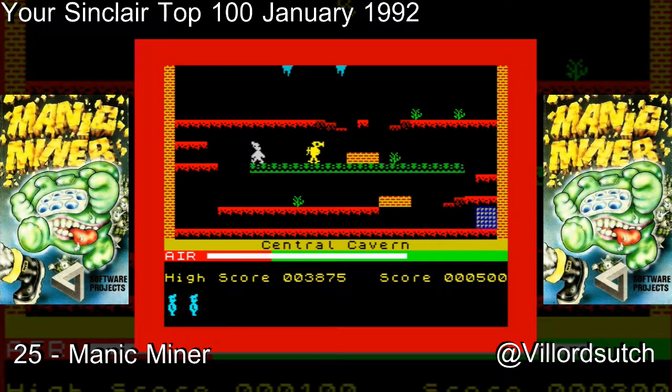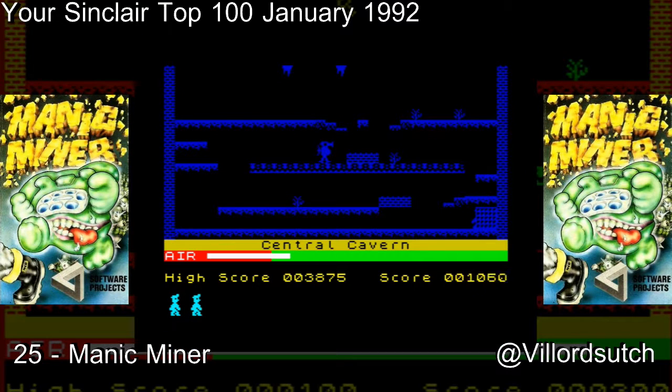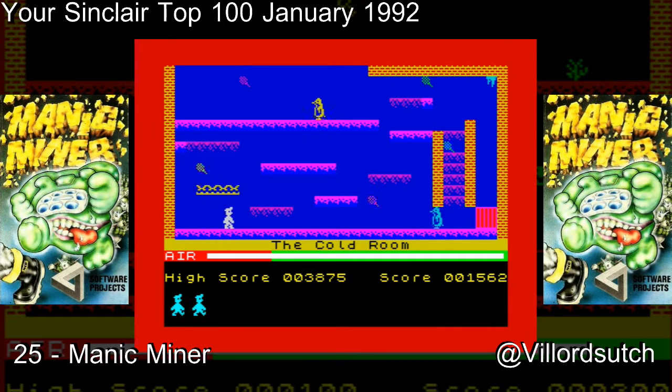As with Jet Set Willy, I am fairly crap at Manic Miner, though I have got a bit of skill. In all honesty, I prefer Manic Miner to Jet Set Willy, mainly because these levels are isolated — you can concentrate more on completing one screen at a time. Whereas in Jet Set Willy the screens are more interconnected, you've got to do them with a bit of smarts, going to certain places back and forth. Jet Set Willy is far more difficult. So because I'm a bit simple, Manic Miner to me is the better game, and I'm glad it's up higher at number 25.